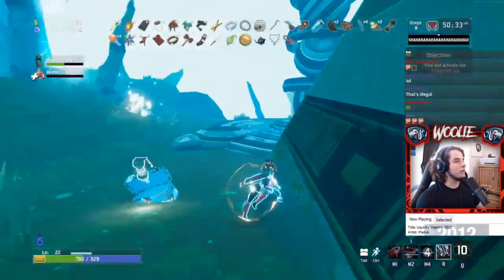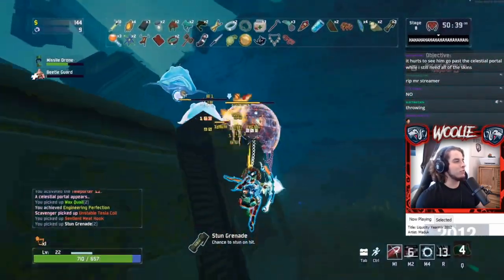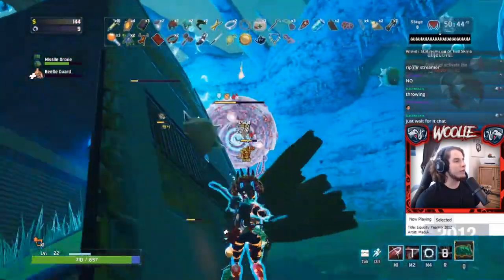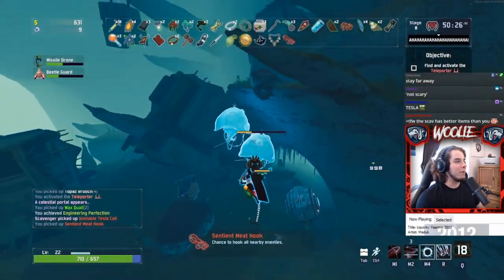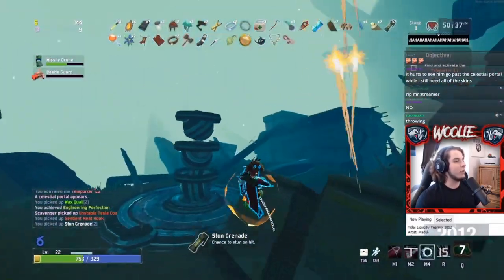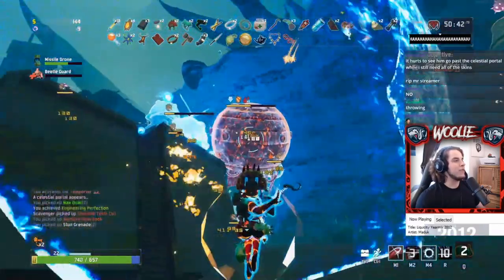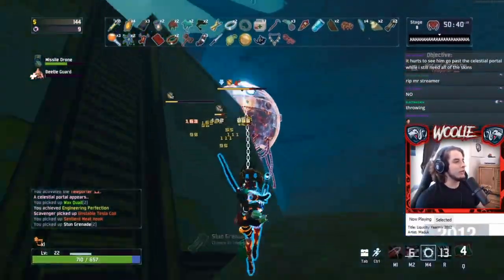Here is where the misplay happens. I see that both vagrants are pretty low so I get in close to ensure my glaive bounces between them. Normally this would be fine, but we have the added threat of the scavenger with a tesla coil. The last I saw of the scav was him walking away from the scene, so I incorrectly presumed he would keep going in that direction. There's no way I could have known exactly what the scav would do.